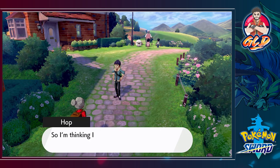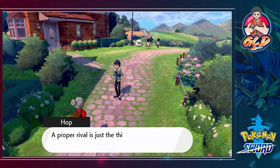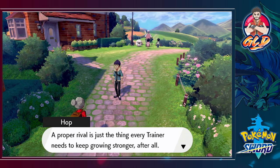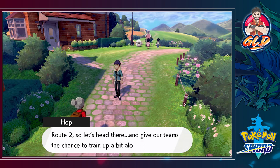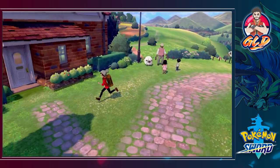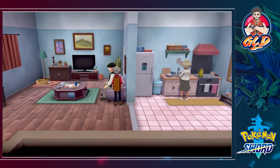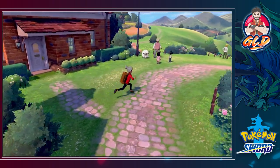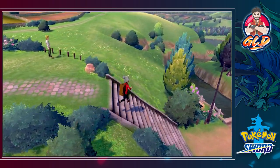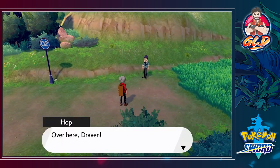Hop explains: 'The Gym Challenge - the annual competition where trainers battle for the right to challenge the Champion. But you've got to be endorsed to take part, and Lee doesn't seem to think I'm up to snuff. I'm thinking I ought to talk to the Professor to see if she could help. A proper rival is just a thing every trainer needs to keep growing stronger - keeps you motivated, right? The Professor's house is way down at the end of Route 2, so let's head there and train up along the way.'